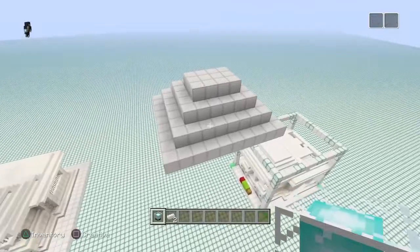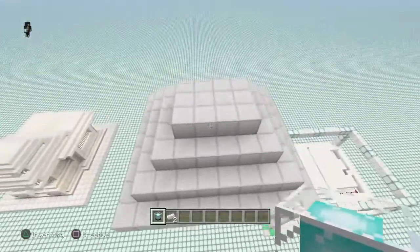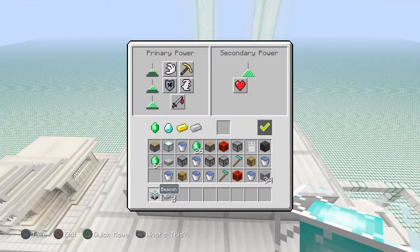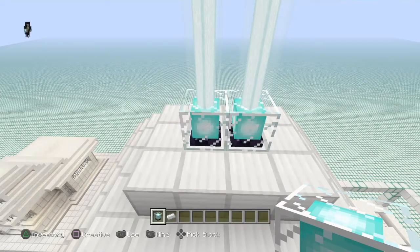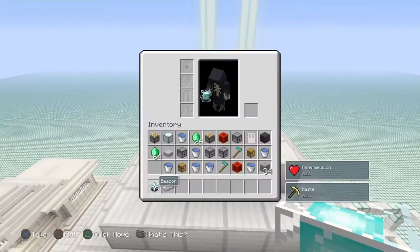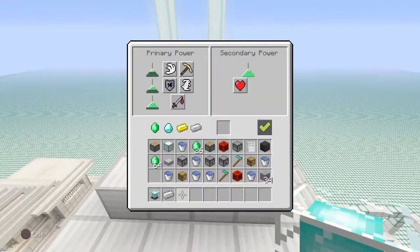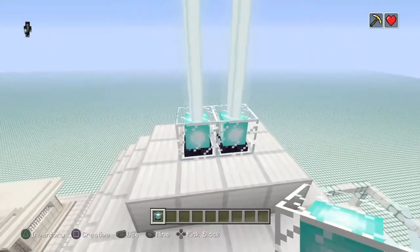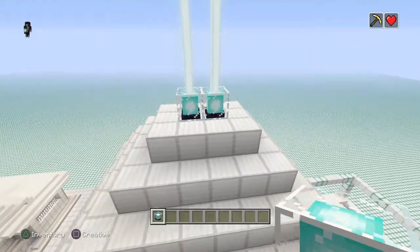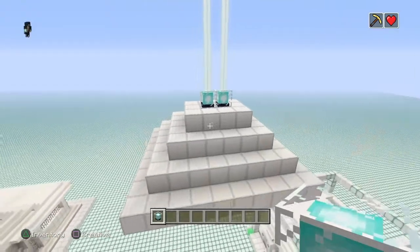Don't forget to build your beacon pyramid, which is going to be 10 by 9, and you're going to have two beacons on top. These two beacons need to be set to regeneration and haste 2. Get one of these, put haste on it and put it onto regen. That'll make sure you have haste and regeneration. The other one over here you need to put haste 2 only — click haste, click haste 2. The reason you need two beacons is because you can't have regeneration with haste 2: you need one for regen and one for haste 2.